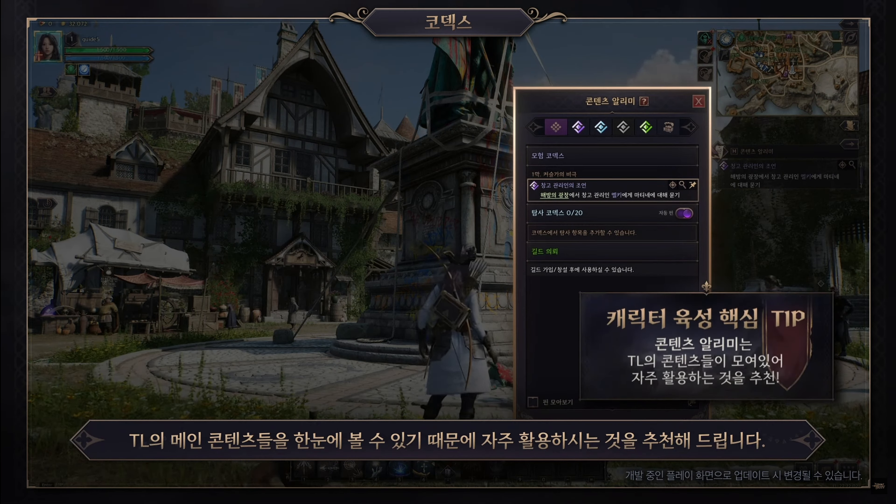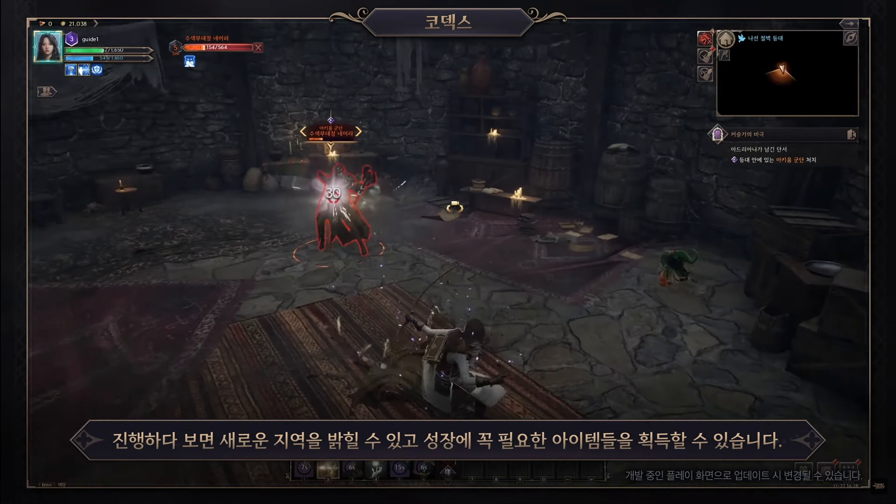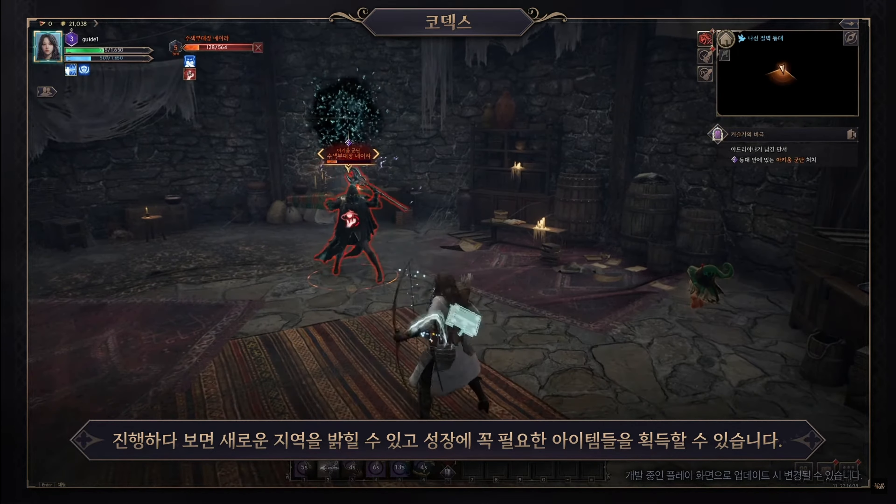Create a character and complete the tutorial at the beginning. As you progress you'll see a purple mission displayed on the right, which is a main mission adventure called Codex Inverse. It will lead you to Kestler Village.